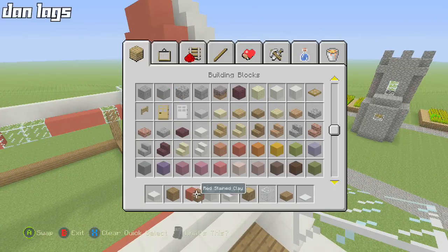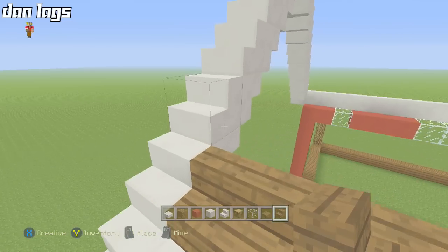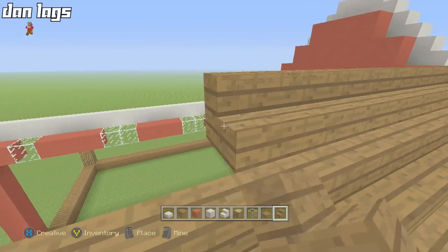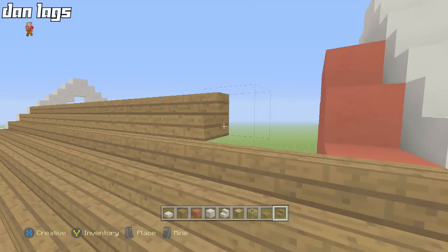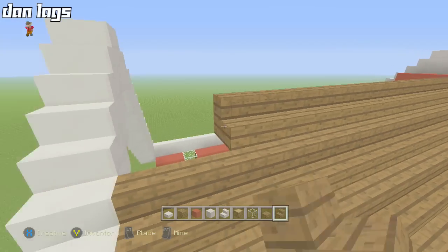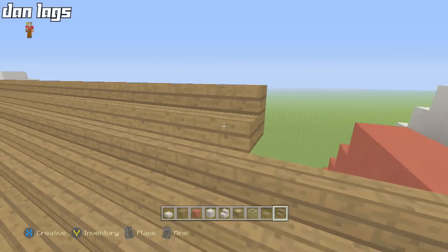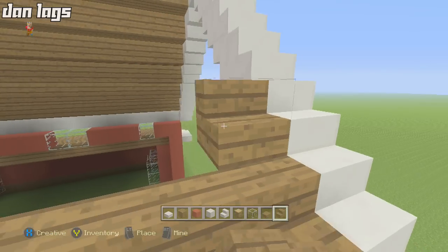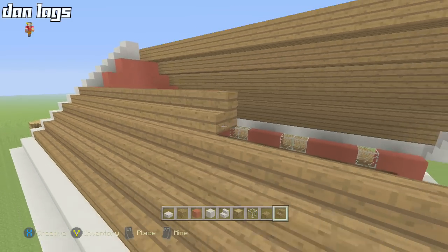Grab some spruce wood stairs and run them across going all the way up to the top on both sides — this is the roof of the barn. You can use any color stairs you want. Oak wood looks good too. I personally like darker wood, and it might even look good with birch wood, acacia wood if you're on PC or Pocket Edition, or even stone if you prefer. Wood and barns kind of go hand in hand.